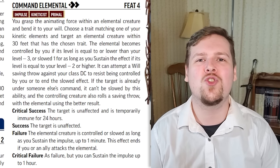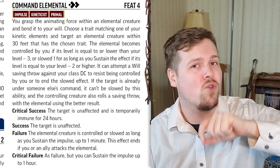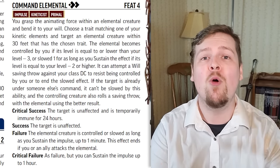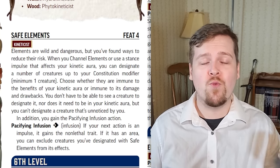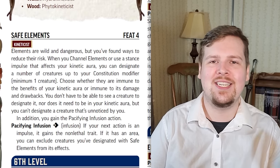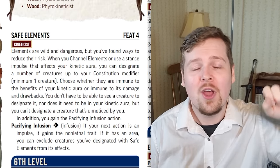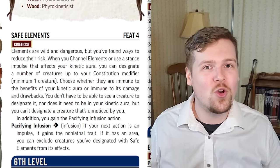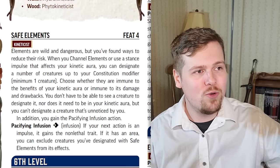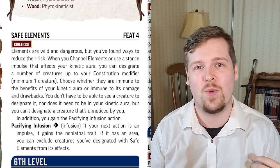The only way the control doesn't work is if somebody else is already controlling the target — in which case the controlling creature also rolls a save, and you use the highest result. Safe elements is a really cooperative feat. Whenever you activate your kinetic aura, you can designate a number of creatures up to your constitution modifier who are either completely unaffected by the aura or just immune to the negative effects. So if you have an aura that deals constant damage but also increases armor class of your allies, you can say: my four allies are immune to just the damage and negative effects so they still get the bonus to armor class when they're near me.